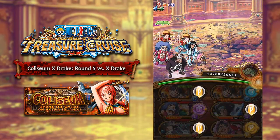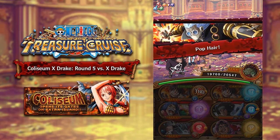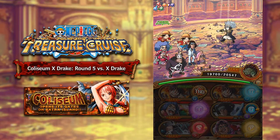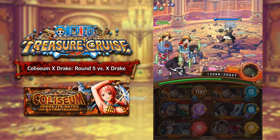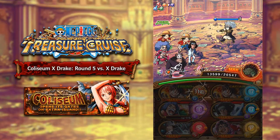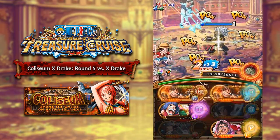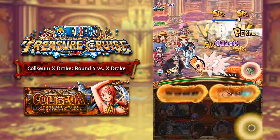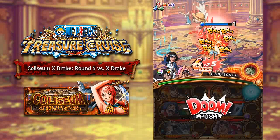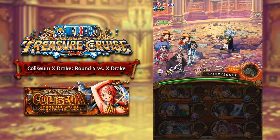Now we move on to the final stage, which is against Coliseum X Drake. But on stage 4 we do have to challenge Gladius once again. Gladius is a little bit easier this time — he has much less HP so we can deal with him more easily. I am bringing Raid Boss Kuma so that after turn 1 we can change all the bomb orbs into matching orbs. We can lock those orbs with our Kiji for 2 turns so we can take them into Coliseum X Drake, which is nice. We are also going to activate the double Time Skip Luffy special to get the attack boost.